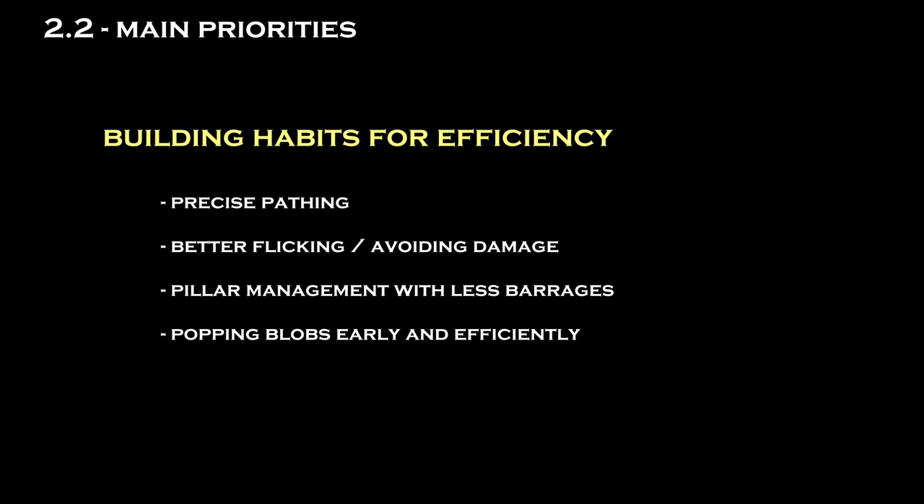Now that you're aiming for a sub-55 completion, we're actually going to be implementing the use of chinchompas. This puts more emphasis on pathing, flicking, and avoiding damage, since your opportunities to heal without losing time are significantly reduced. Aiming for sub-55, your goal isn't actually to go as fast as possible, but rather to get comfortable with the basics and new habits using chinchompas — sub-55 will just come naturally as you begin to master these techniques. This includes better pathing, better pillar and health management, using less blood barrages, keeping blobs intact, and popping blobs with other monsters alive so you can attack them during a blob's death animation. As you start to master these fundamentals, sub-55 will just come naturally, and then you can begin optimizing for speed, which will take you to the sub-52 and sub-50 sections.